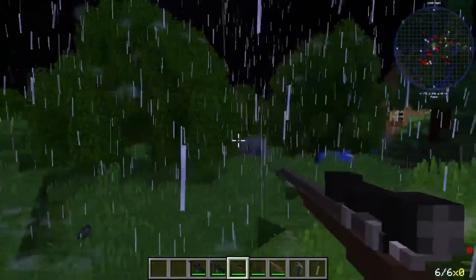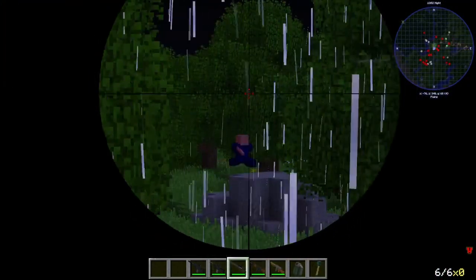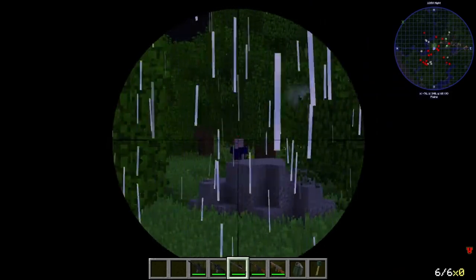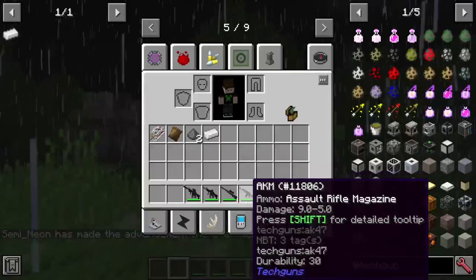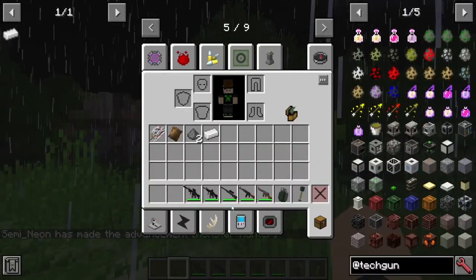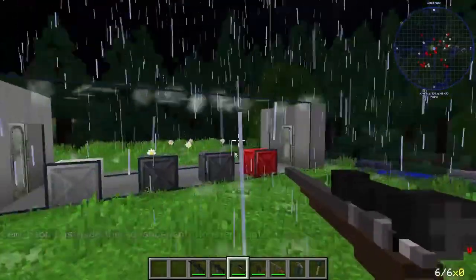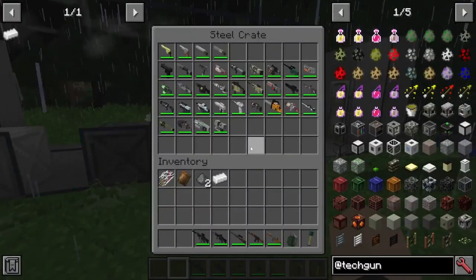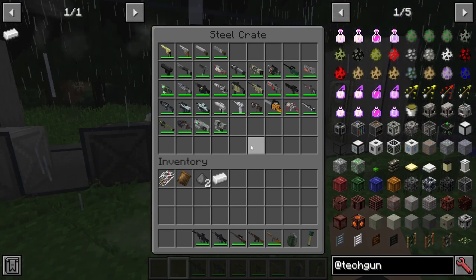Next, we have the bolt-action rifle. It's just pretty nice. You see that skeleton over there? Boom, hit shot. That took a long time for him to disappear. I just realized I missed a freaking whole entire rifle. How the heck did I miss the most coolest rifle in the mod pack? Oh man, that upsets me.